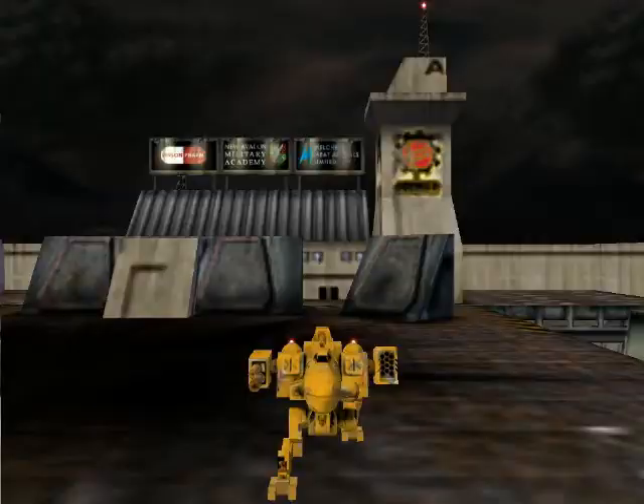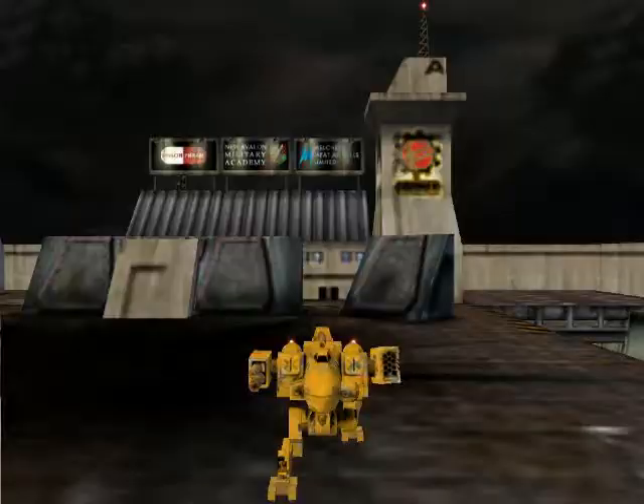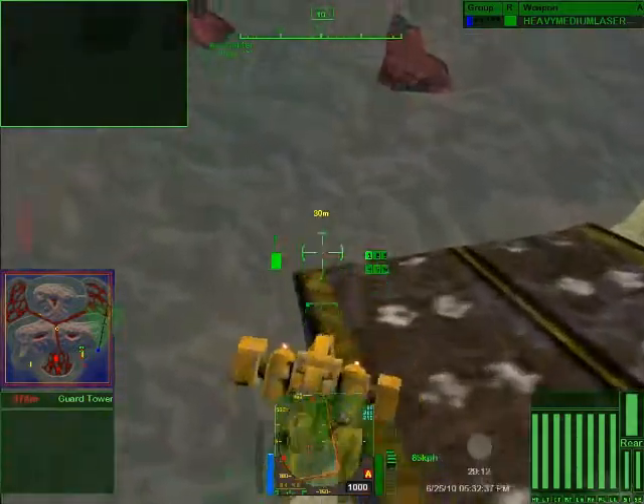You start here on this platform — kind of hard to show you. All the racers start on this platform, and there's going to be a little ramp we go down here. You can also just jump.